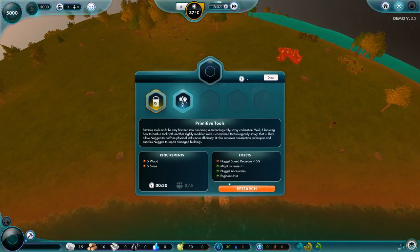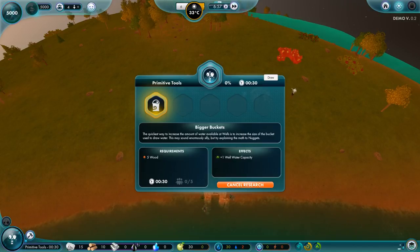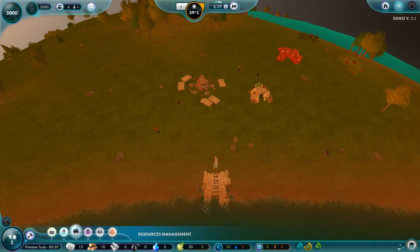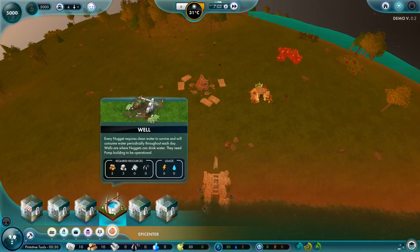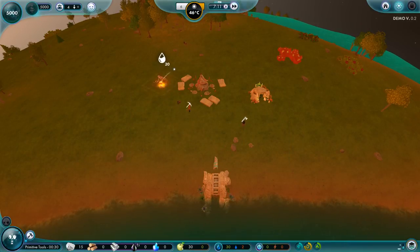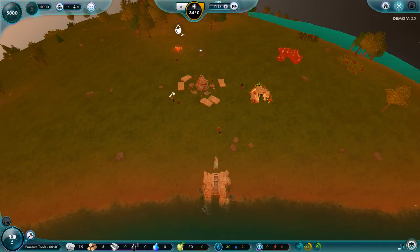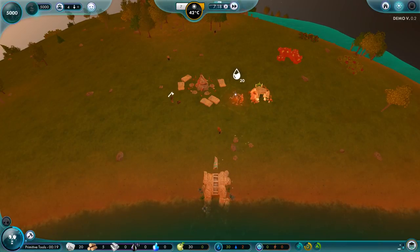Let's research the next one — that takes 30 seconds. One water well — water capacity. So we can now do a well. Every Nugget requires clean water to survive and will consume water periodically throughout each day. Wells are where Nuggets can drink water — they need the pump building to be operational. We're choosing where to build a well. The number indicates the refill rate — it's around 20, which is a pretty decent average.